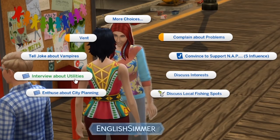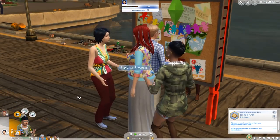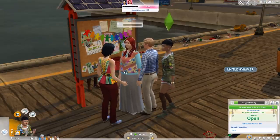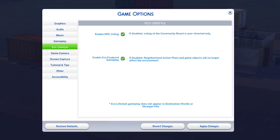There are a bunch of ways to earn influence points — introducing yourself to new people, becoming friends with sims, doing anything positive surrounding meeting new people, and also working off the NAPs already in place by taking part in activities they suggest. Or you can just turn testing cheats on, shift-click the letterbox, and cheat yourself loads of influence points. There's also a new options section called Eco Lifestyle where you can pause the eco footprint, keeping it in whatever state it's currently in. You can also turn off NPC voting.